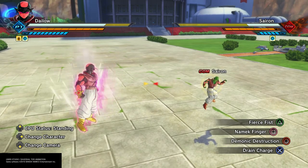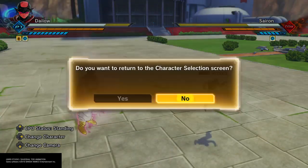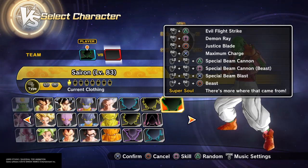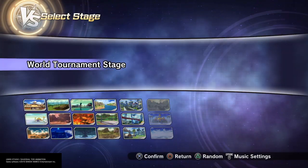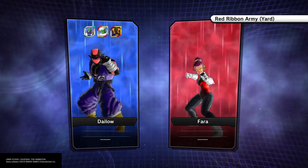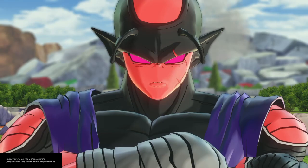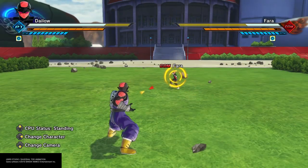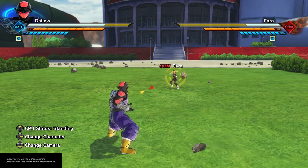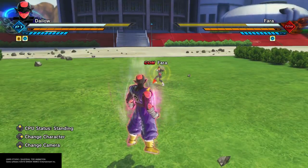Demonic Destruction does more damage than Namek Finger, but not as much as Gigantic Rage. It's not entirely a pure grappler build because it has Apocalyptic Burst, which is technically not a grab unless you do the charged version which is unblockable. It's just like with Darkness Rush — it's easier to combo into when you break your opponent's stamina. Beast has a long transformation period compared to other Awoken Skills and also increases incoming damage by 20 percent.